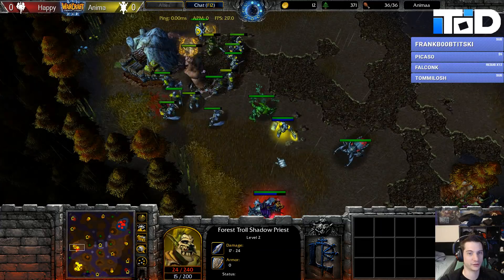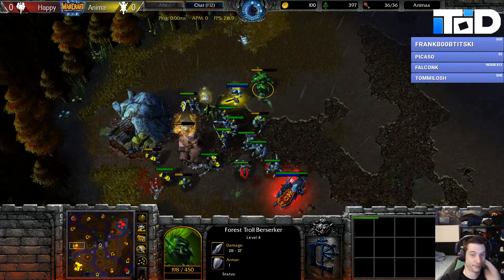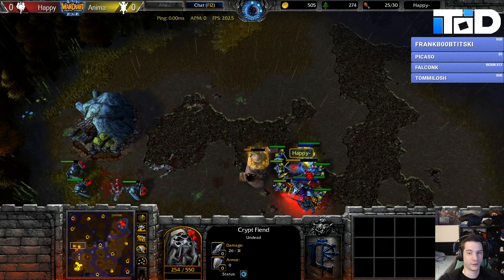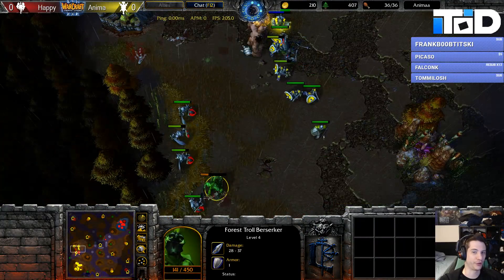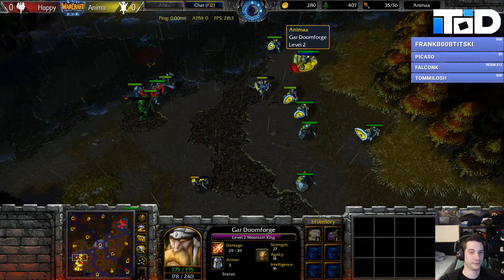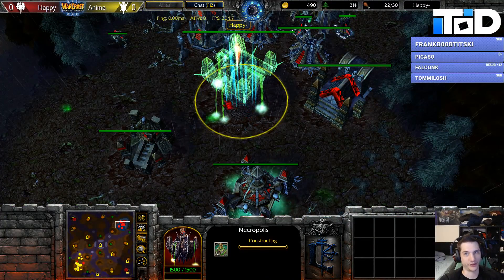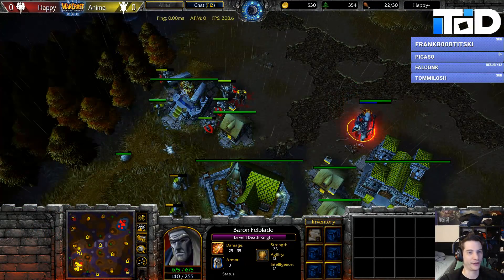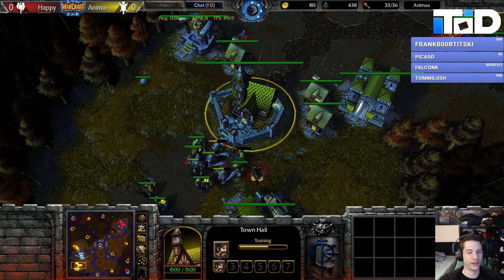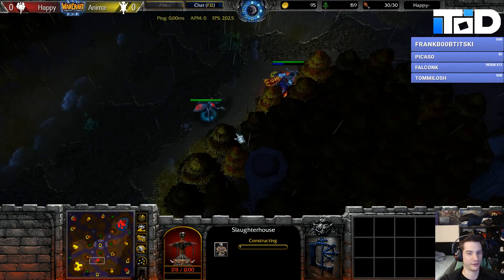Damn, this fucking guy is so elusive. It's still kinda hard to expo, to be honest. Do you know the creeps on Lost Temple on the expo? Here's my feedback: put the same creeps there and then I'll love this map. Almost tier two already — Jesus Christ. It's an MK, so playing Fiends against MK is still kinda hard to pull off. An Arcane Tower would have been so sick. He might go for Frost Armor and then just keep doing a push with Fiends — that could be really good.